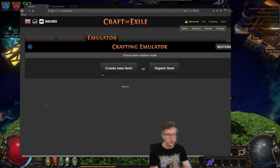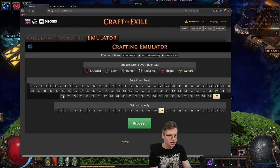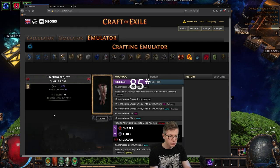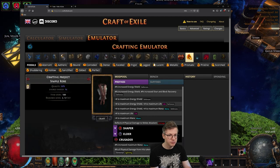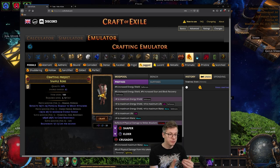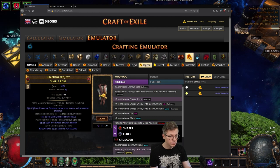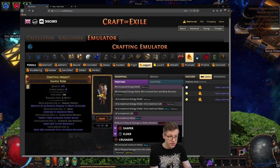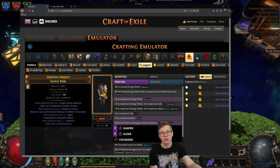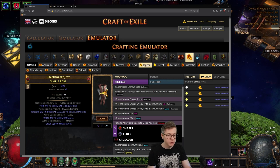Let's show how easy it is to craft. For crafting an exploding chest, we're going to emulate it in Craft of Exile: create new item, body armor, a crusader item at item level — you want at least 86. We just hit it with jagged fossils only until we get the two physical modifiers, which will be physical damage to melee attackers reflects and the fizz-as-lightning. We want both of them with an open prefix. If you get both with a closed prefix, you can beast craft — remove a prefix, add a suffix — and hopefully hit that one-out-of-three, which makes it cheaper instead of spamming jagged fossils all day.